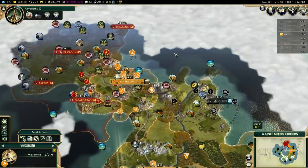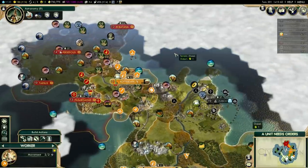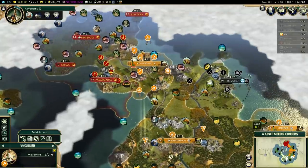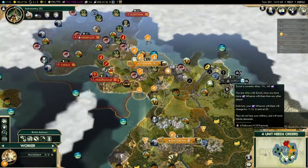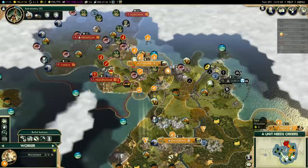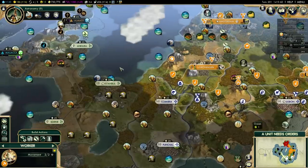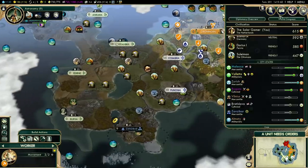The thing to realize about the Dutch civilization is that they are a trading civilization — best suited for the role of diplomatic victory because they can make a lot of gold and then buy out city-states. Having a lot of resources is a very good thing, and I'm going to start trading a lot of these off once anyone who wants them will give me money for it.